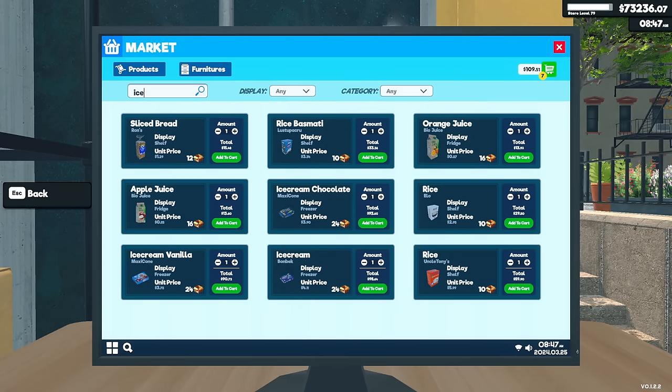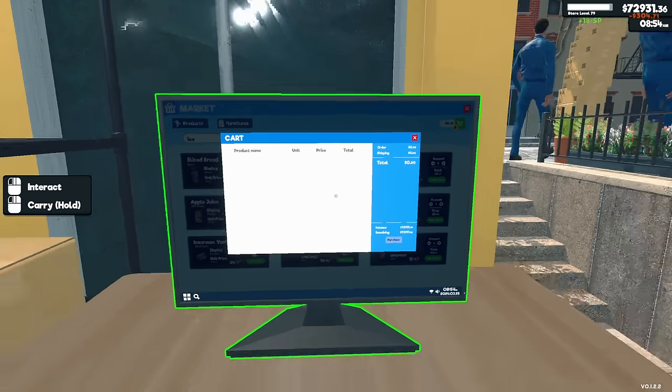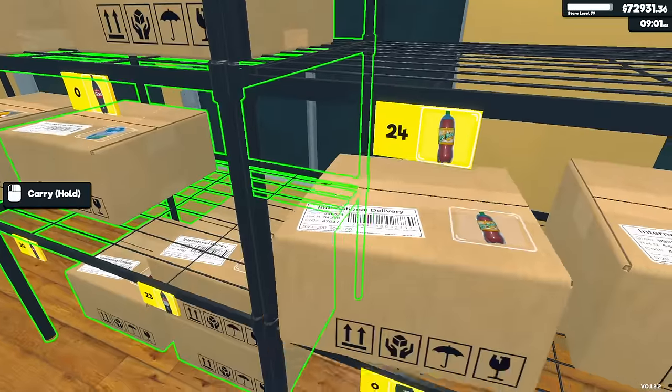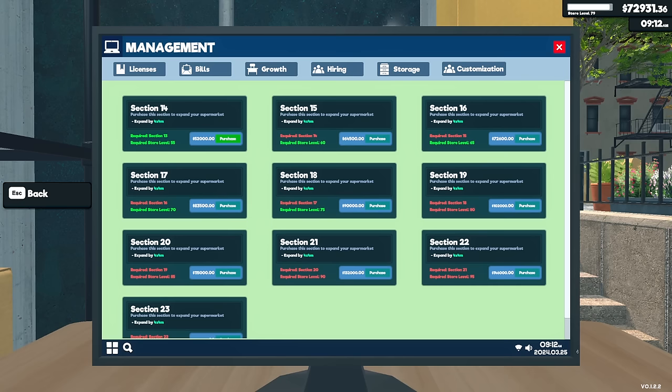I want to say it's these little chocolate ones. So there we go. Boom, got another stack out there. Go ahead and put these up and let's go ahead and order that upgrade. Okay, so we go to growth. It's $52,000. My goodness. Boom. All right. Next one is $64,000. Well, we'll see you guys in like a week and a half.